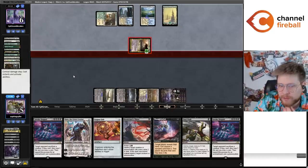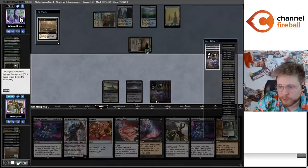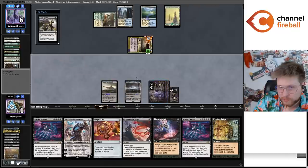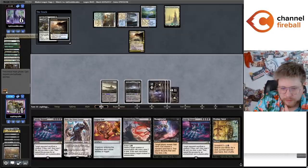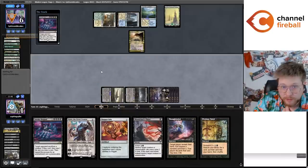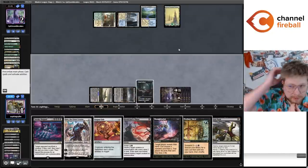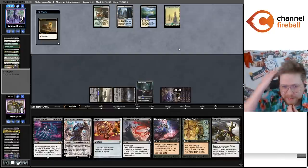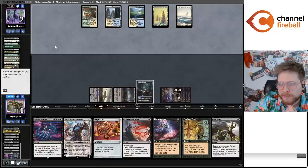I'm going to hit them for down to one life — though last time I checked, one is not zero. I think I was supposed to go for lethal with the fetch, down to one, push the Soul Herder, cast Invoke Despair, try to deal them six damage — they're at six. Well, we'll just take the consolation prize of winning next turn. I doubt they have any way to haste. I'd rather just not cast Thoughtseize on this board.